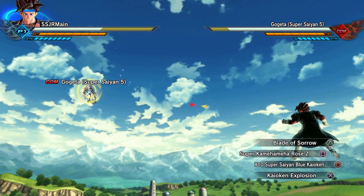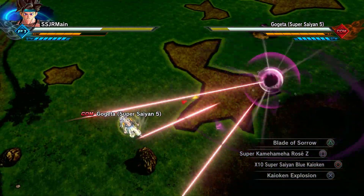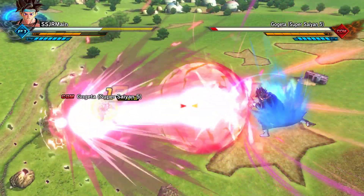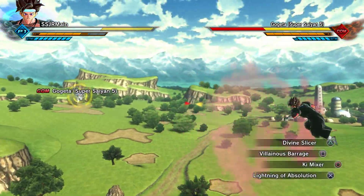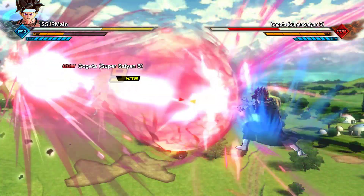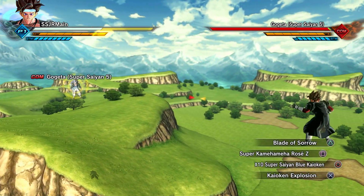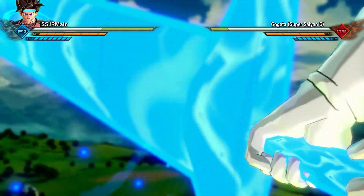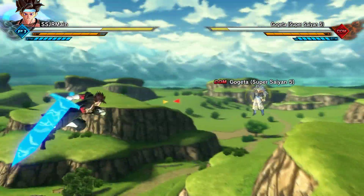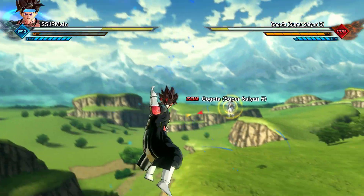Now for this Kaioken Explosion, it's really cool — Super Happy Heroes AZ. What it does is it gives me an aura when I do a move, as you can see — boom — and I'm charging. Kind of. The Blade of Sorrow is this — I thought it was gonna be black, but fine. Wow, I just did that.